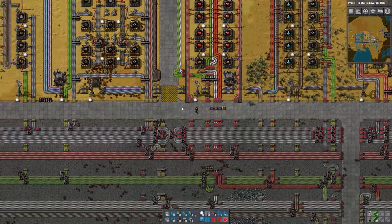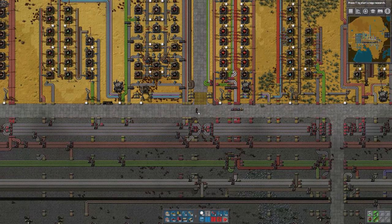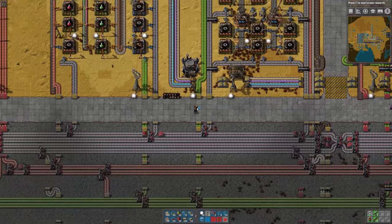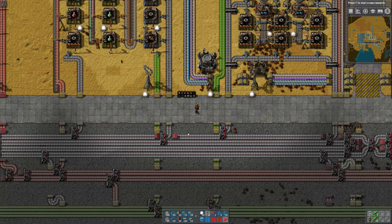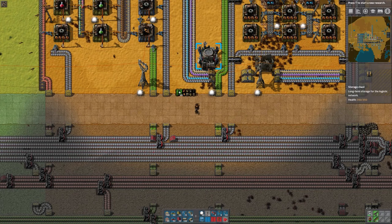Before we can make use of our logistics bots — we have 200 of them in the network right now — we need to put some items in the logistics network. I've got three steel chests here that I've just been using to dump various things. So I'm going to replace those with storage chests.